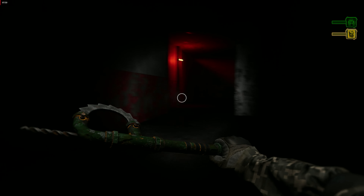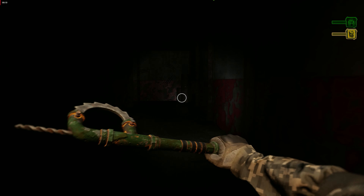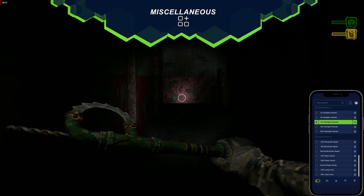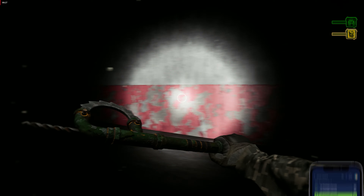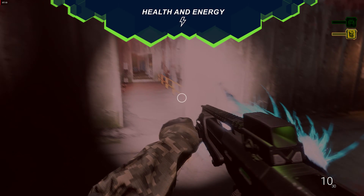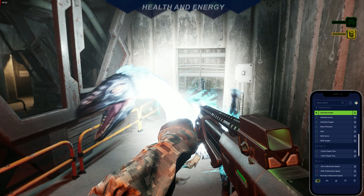Talk about a Jurassic-sized problem. But fear not, because with Plitch by your side, you'll be armed to the teeth and ready for action. To brighten up those dark corners, activate the 10x Flashlight Intensity mod in the miscellaneous section of the trainer — no more surprises from sneaky dinos lurking in the shadows. And for those intense battles, ensure your survival with the unlimited health, armor, and oxygen mod from the health and energy section.